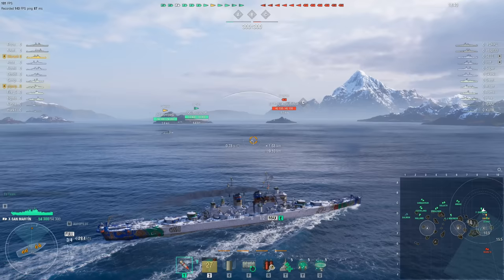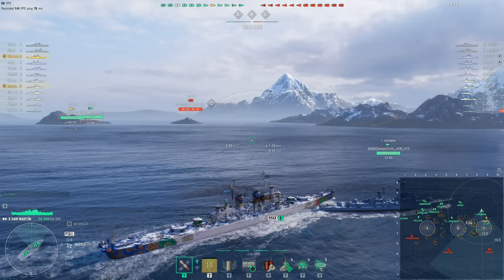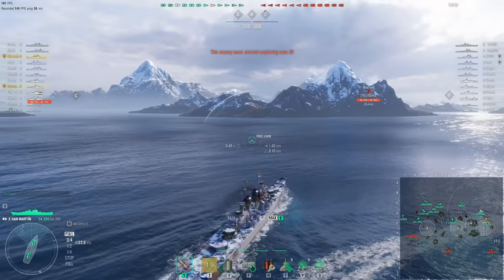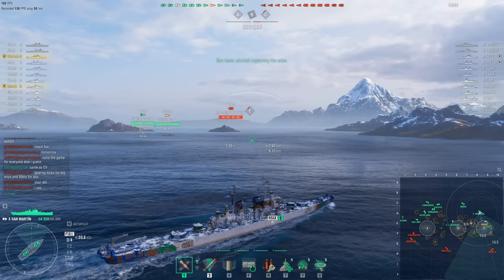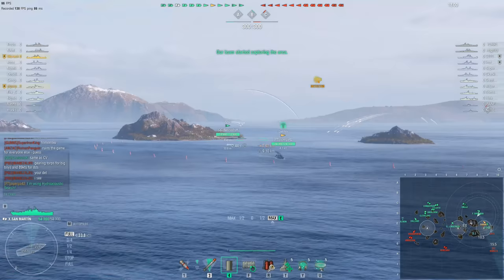Quite a few cruisers in play — you can tell this is the North American server by that. Two battleships per side, only one of which is tier 10. The ship Durek is sailing, the San Martin, is a relatively new one. It's an Argentinian Navy ship, or it would have been if it had ever existed. You can tell it's Pan American by the Aztec camo scheme. The ship is a complete work of fiction.